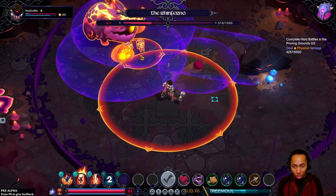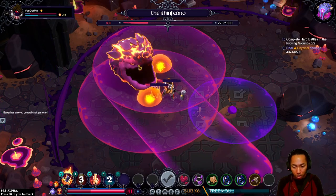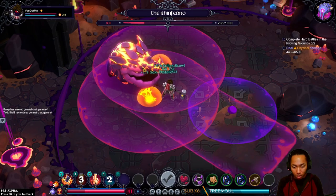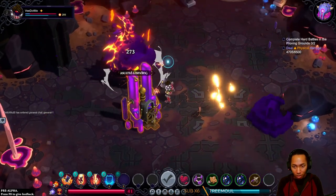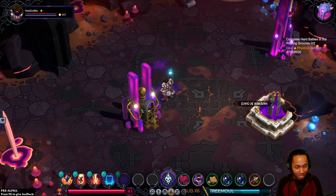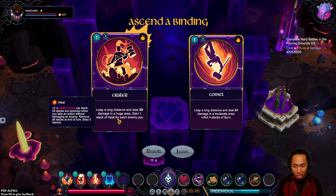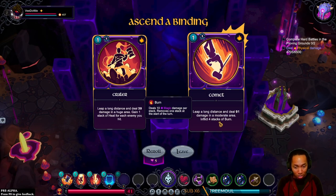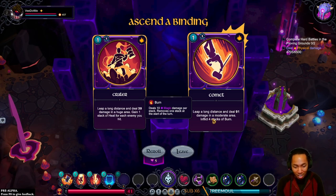You all don't know how badly I want to jump into this. Six energy now. How is this possible in multiplayer? There's no way. Crater — leap a long distance, deal 39 damage in a huge area, gain one stack of heat for each MAU hit. Or leap a long distance and deal 91 damage in a moderate area, inflict four stacks of burn. I just want to bomb the map repeatedly and get all my energy back.